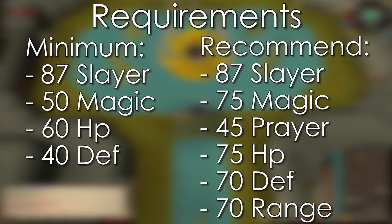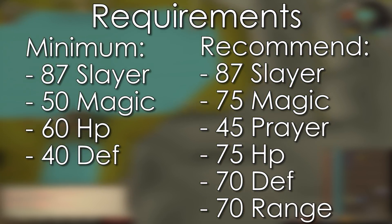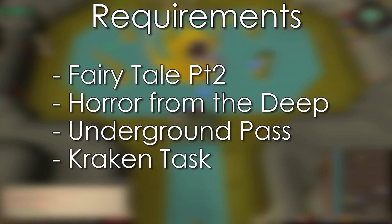First up, let's look at the requirements. Obviously, this isn't going to be for your average Nightmare Zone player, as you're going to need at least 87 Slayer, along with 50 Magic, 40 Defense, and 60 HP. These are just the minimums, and you're not going to be very efficient or make much with the minimum stats, so I'd highly recommend the following: 75 Magic for a Trident if you have one, 70 Defense and Range for Karil's Armor, 45 Prayer for Mystic Might, and 75 HP for survivability. While there are no quest requirements, I'd highly recommend completing the following quests: Fairytale Part 2 for the Fairy Ring Teleport, Horror from the Deep for the Prayer Book, and Underground Pass if you're using an Iban Staff.